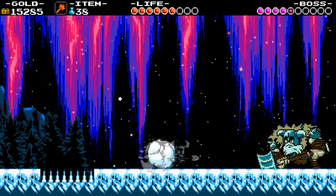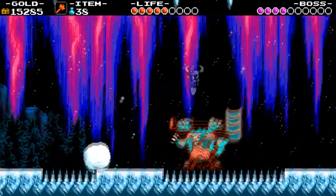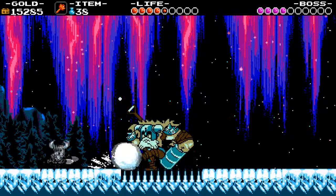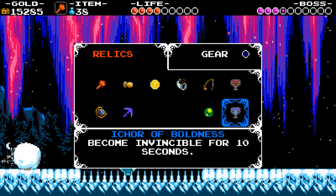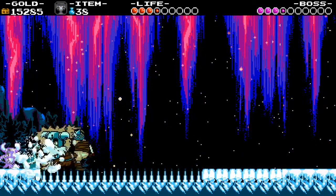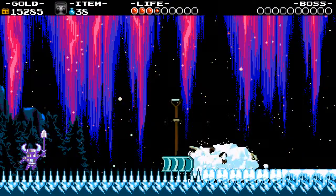He's got spikes. You know what I'm going to do? I'm going to use the Ichor of Boldness because I'm really worried about dying to those spikes. It should give me ten seconds of health — yes, just enough to take him out. Whew.